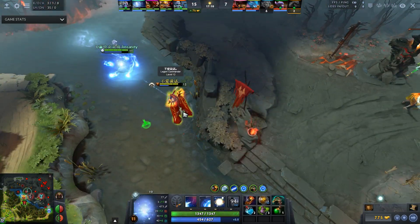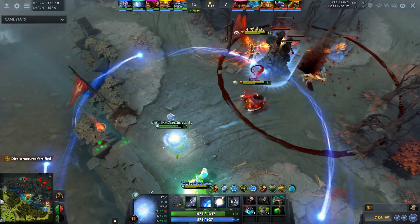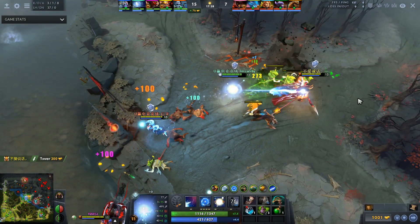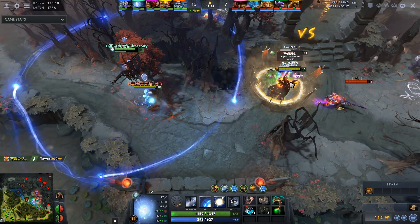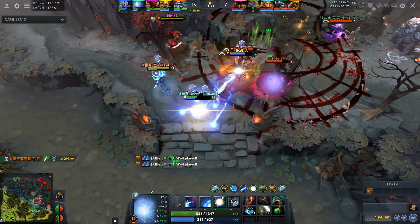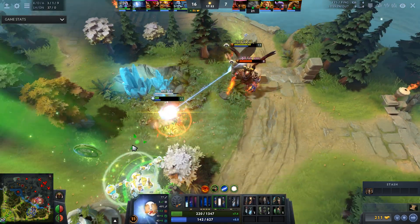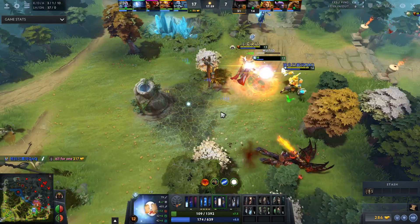Tinker is the most straightforward bad IO pairing. You can't play around him because he goes in, spams spells, then goes back to base — leaving IO waiting by the tower, which is not efficient. Tinker isn't right-clicking or frontlining; he's spamming spells from a really far distance. If you're tethered to him in the back lines while he spams, IO adds nothing — the Tinker would do the same thing without you.